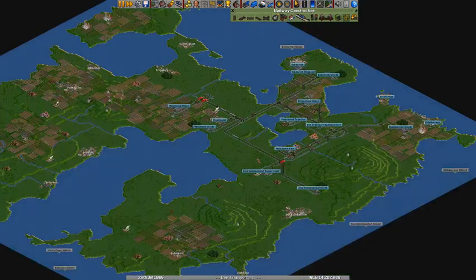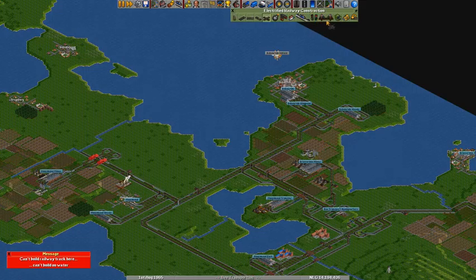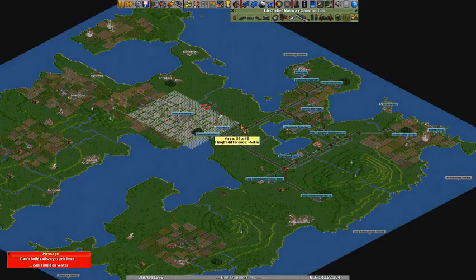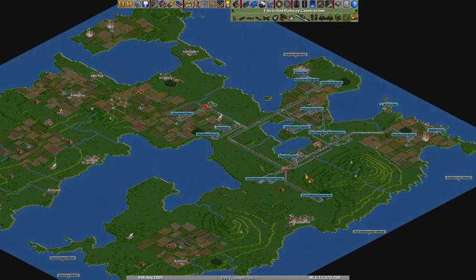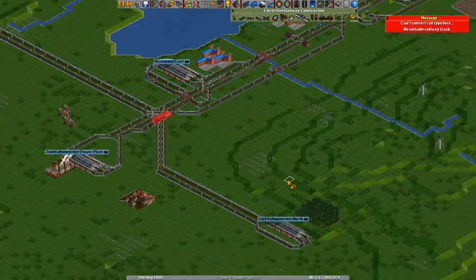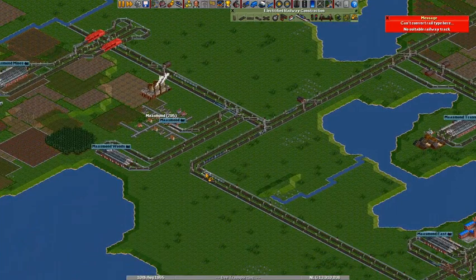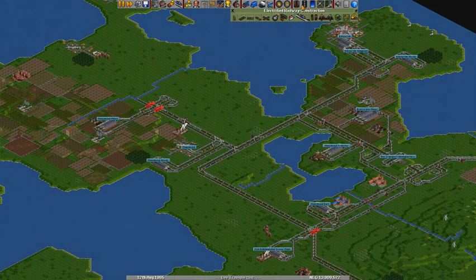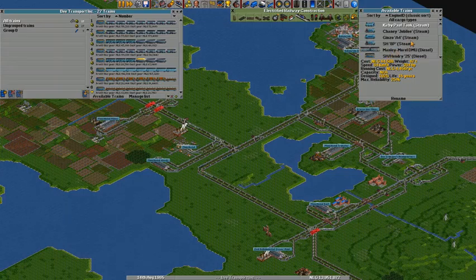For the next thing, what we want to do is create electrified rail. I want to electrify existing rail — I think that's this button. We'll just select our entire network; I think it's all within reach. And bam, it should be all electric now. I think we have converted everything. So to start, I will need to convert some trains over to electric.